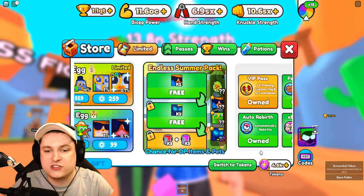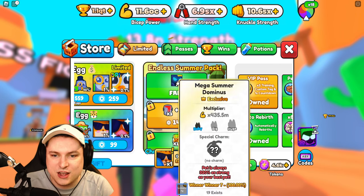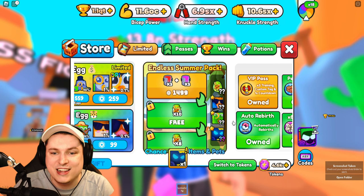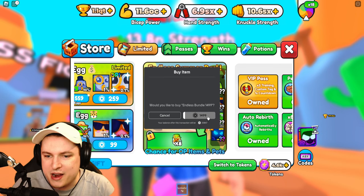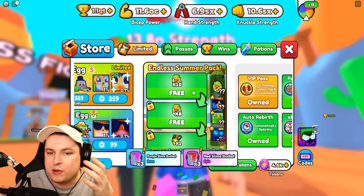Look at that - two free mega pets, giga tiger 200%, and we got the mega summer dominus! That is crazy. The mega summer dominus - only 19 exist. So I'm one of 19 people in the world that have this rarest pet you can obtain. This is exciting, this is really nice. Of course it takes a little bit of Robux to get here.